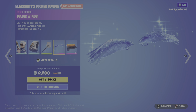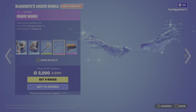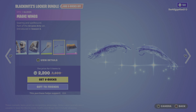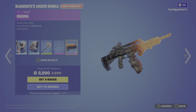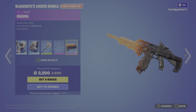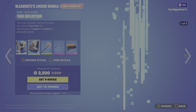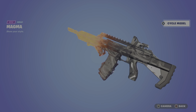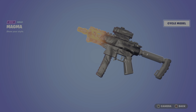Moving on to the Magic Wings glider: 'Soaring and spellbound.' Part of the Arcane Art set, first introduced in OG Season 6 — very cool, love the particle effect. Last but not least we have the Magma animated wrap, first introduced in OG Season 8. As you guys can see I can cycle between various different weapon models on screen — very very cool.